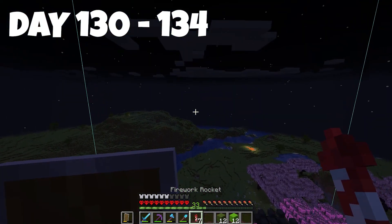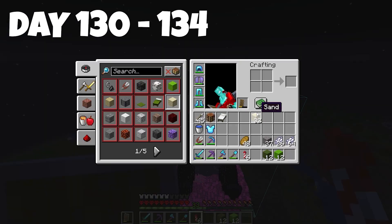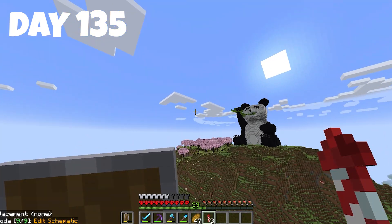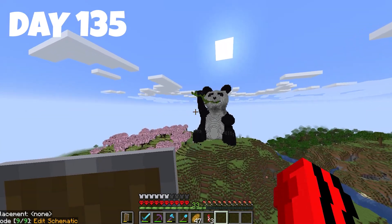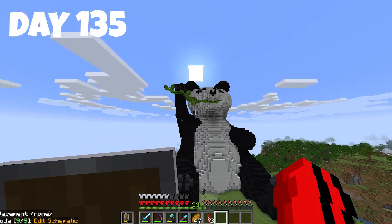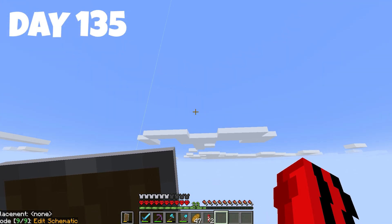We finished it! He looks amazing — really cute. I took away the schematic outline and he looks incredible. I could always add large bamboo or make it a panda mountain, but I think it looks really nice. Now we can start building more redstone and upgrading our storage area.